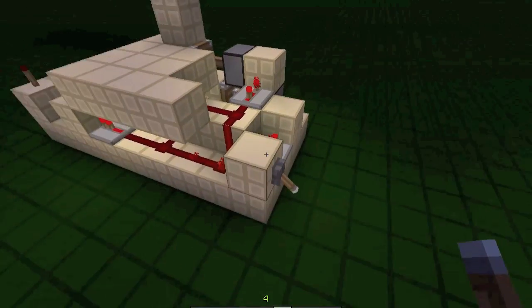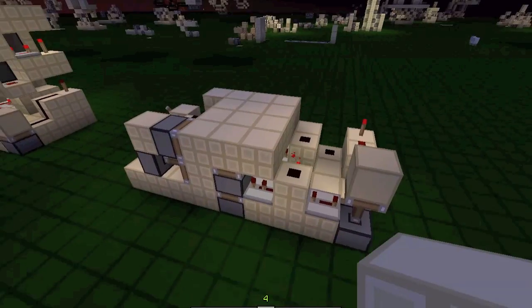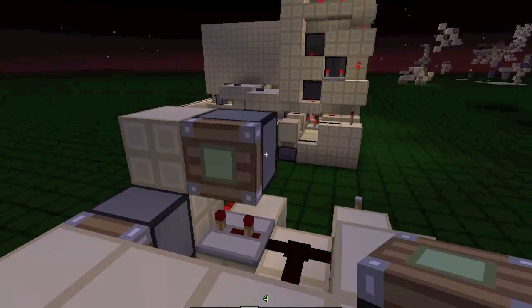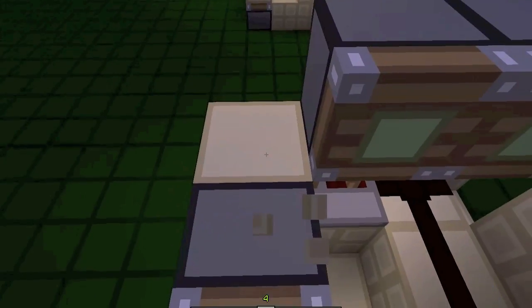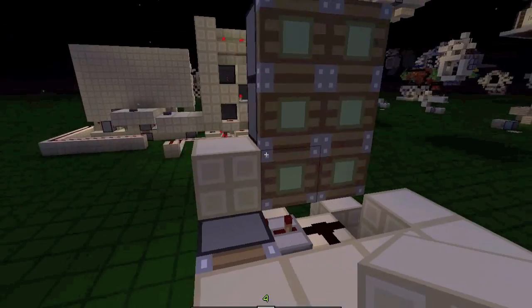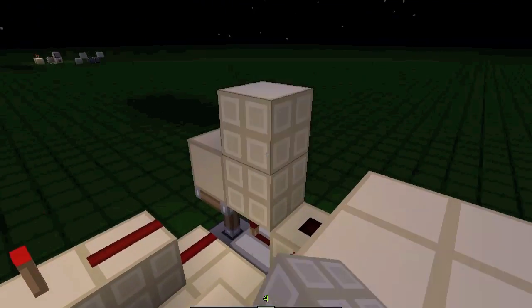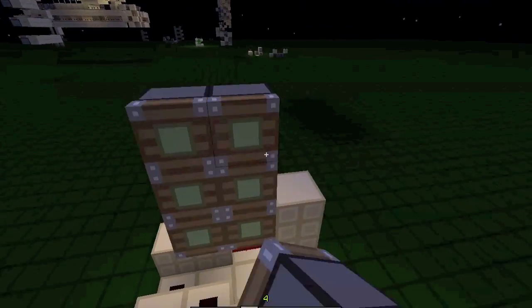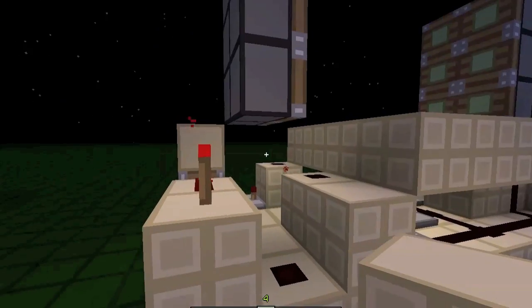It extends and just retracts like that. Then we can start placing our slide pistons. On both sides, place a block on top of this one and then two pistons like that, making it two by three. Do that on the other side too — block right there and right there, then six pistons like that. Those pistons are placed two blocks from the floor.